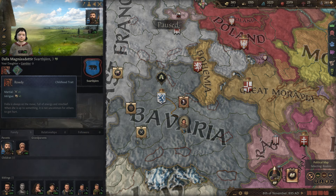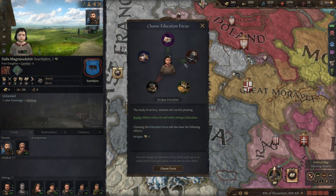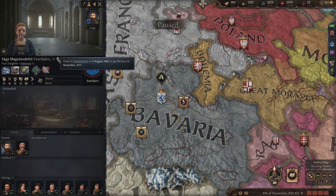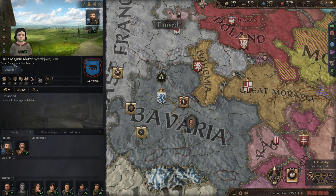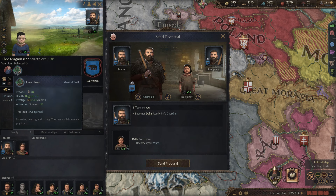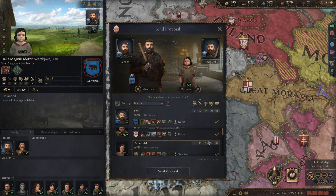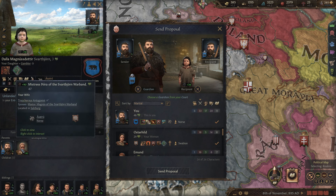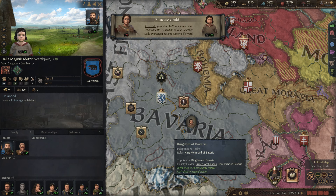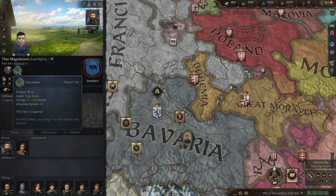Dalla is rowdy, so we can give her an education trait. She's also robust, so we could do the martial education — I really wanted to get a shield maiden, but Saga unfortunately died from consumption. Maybe we could do that with Dalla instead, and we want to educate her ourselves. We have a lot of people with good martial skill, including some women. We'll assign our daughter to whoever we want, regardless of how our wife might feel about it.